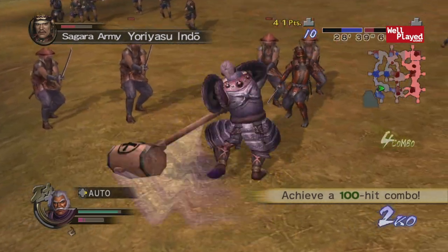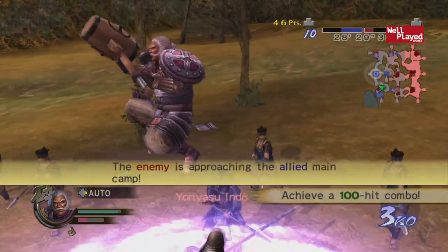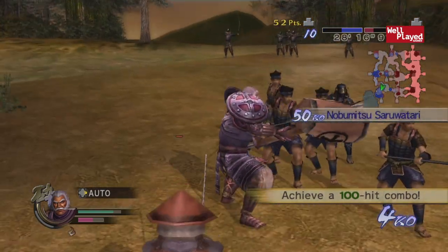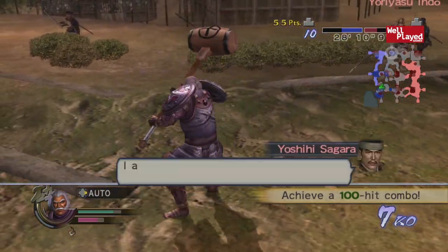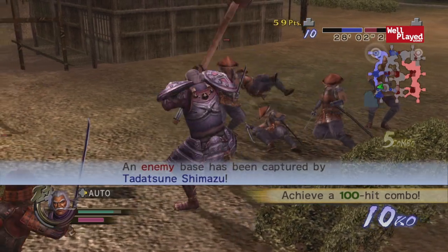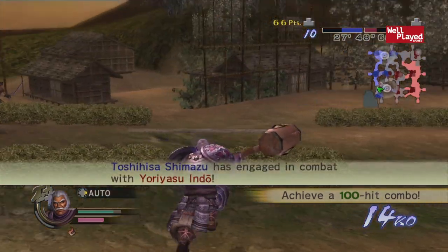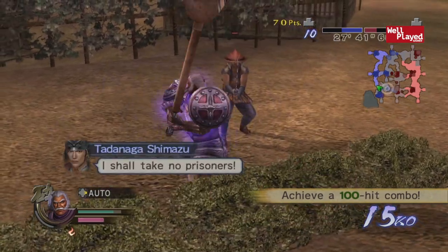I'm getting really beaten by these guys. I don't know how I'm supposed to get a hundred-hit combo. I'm getting beaten pretty badly — I'm in like some insane armor with a massive hammer, and that's just how I'm fighting. I can't tell who's our guys and who's their guys. There's a seven-combo. I don't know if I need a hundred hits total or a hundred at once. One guy's yelling our base needs protection — I guess we gotta protect the base somewhere.